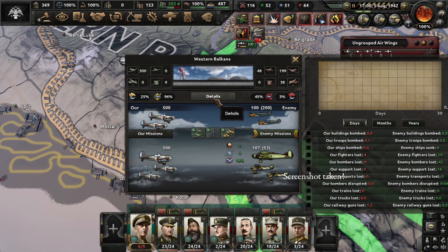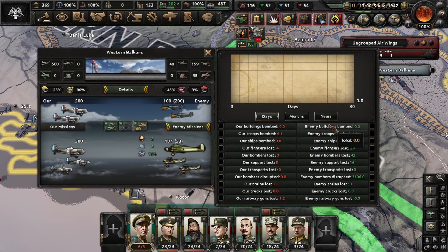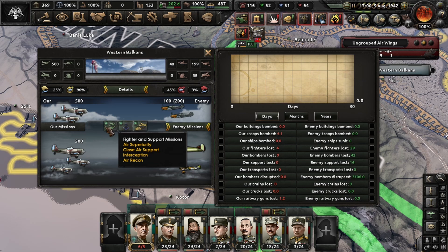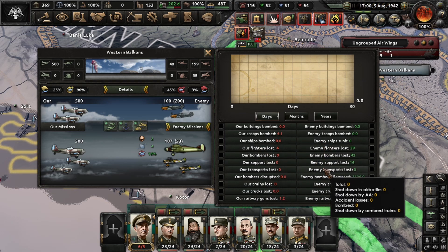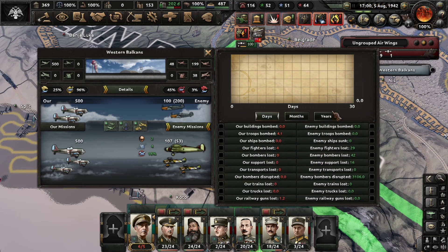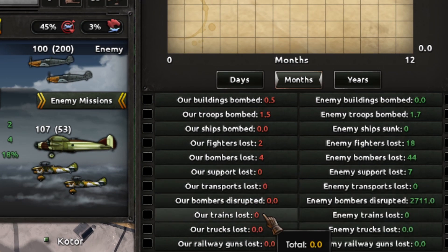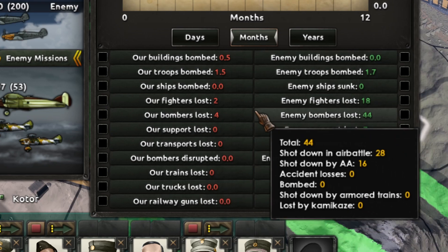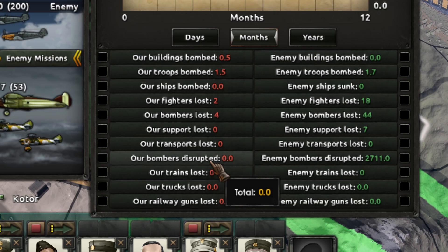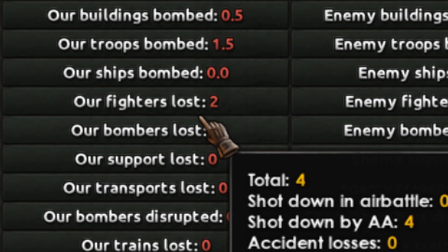In the middle you have this button that is super important — here you check the statistics by month, by year. Because you can't fully trust the snapshot number you see right now; here you have the statistics for the last week, the last month, and so on. For example, you can see here that I did not lose trains. Always check the trains lost — if the enemy is winning the battle you are going to be losing a lot of trains if you don't have interdiction.